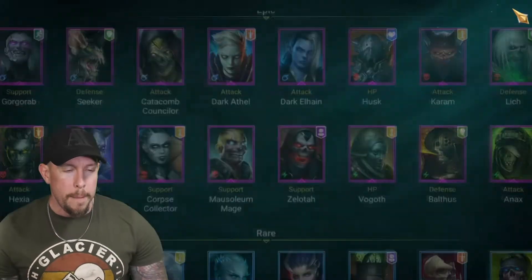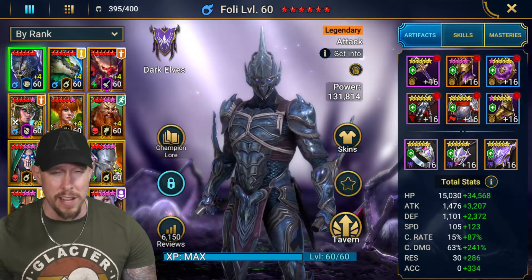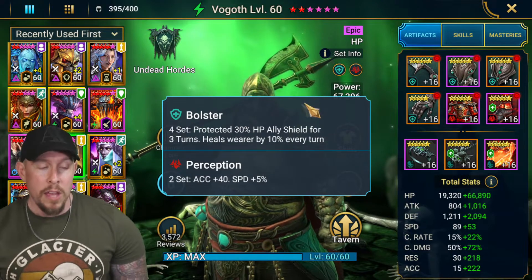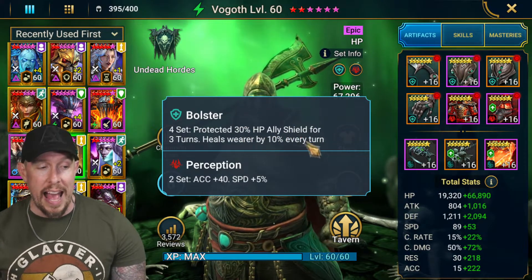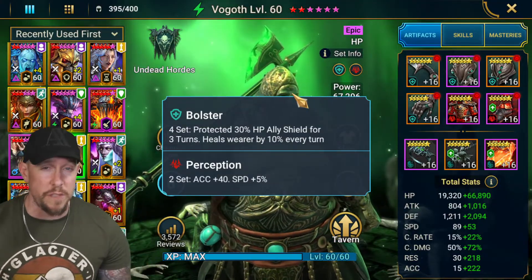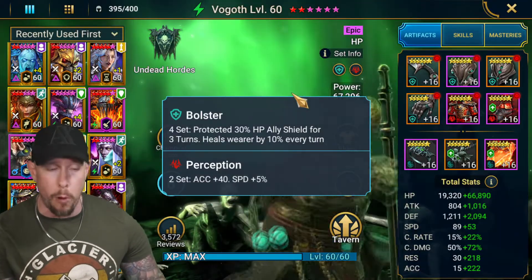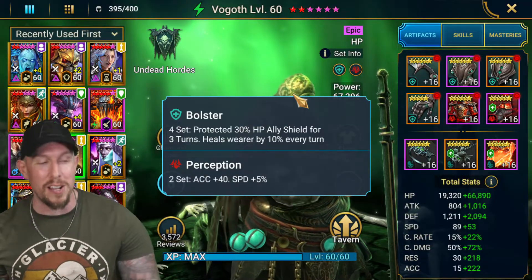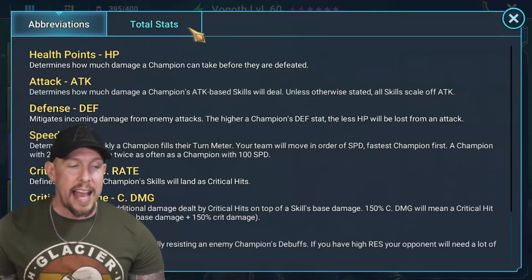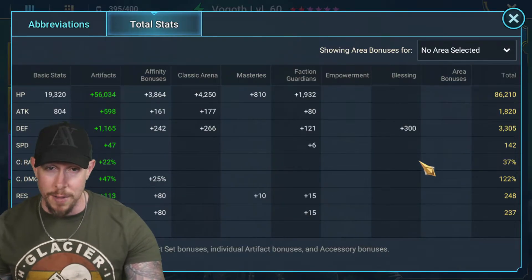No lore unfortunately for Vogoth, but let's go ahead and show you how I have him built. I have him in an arena build, but you can definitely get utility out of him as a healer in this build anywhere in the game. He's in a Bolster and Perception set. Bolster gives a protected shield of 30% of the allies' HP for three turns and also heals by 10% every turn - so you're getting a mini-regeneration built into a protected shield. The only scenario where you wouldn't want Bolster over Shield is a Seer activation team.